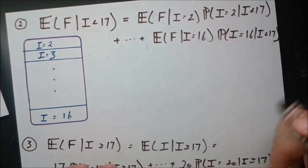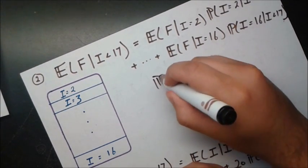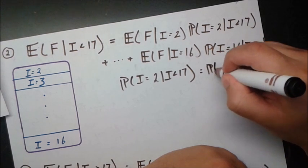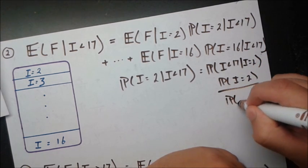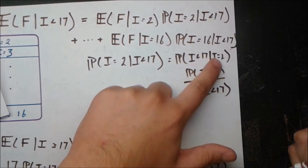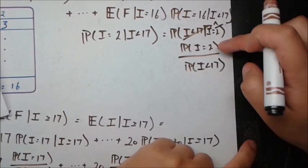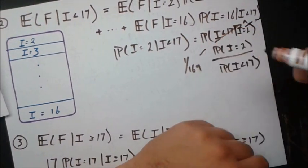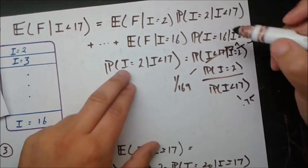For example, P(i=2 | i<17). Using Bayes' theorem: P(i=2 | i<17) = P(i<17 | i=2) · P(i=2) / P(i<17). P(i<17 | i=2) = 1, since if i = 2 it's certainly less than 17. P(i=2) = (1/13)² = 1/169, since you need two aces. P(i<17) = 0.75. So we get (1/169) / 0.75. We can compute all probability terms this way.